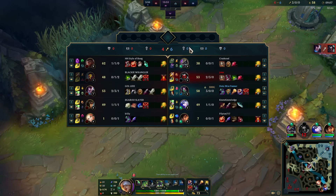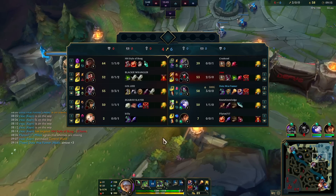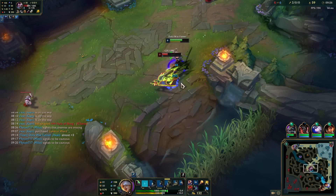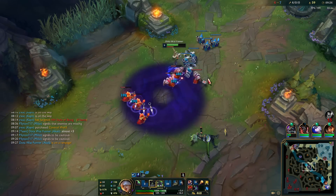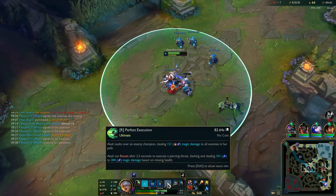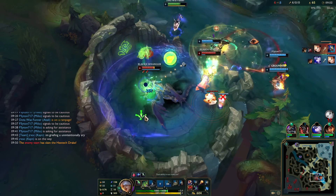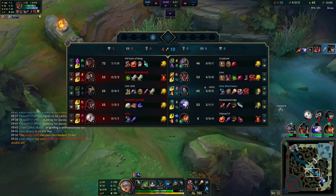I don't know if him inting over and over again is considered fun. Ult is up — in three seconds, he's dead. Easy peasy. We are now doing about 700 damage — 500 and 200. How did he get that? King got both of them. No wonder his KD is good while he ints — he's the king of chaos.